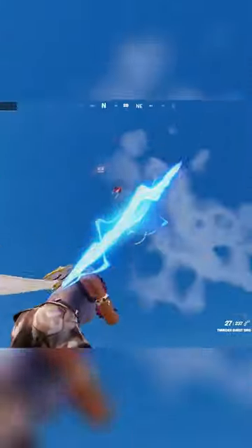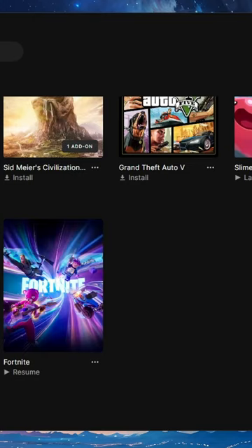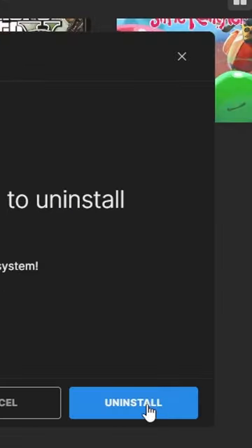So yeah, the new Zeus Lightning Bolt is pretty broken, and on top of that, pretty much everybody and their mothers have one since Epic wanted to make these spawn from literally every chest. But no need to fear — today I'm gonna tell you how to counter this broken item. Go into Epic Games Launcher, press these three dots in Fortnite, press uninstall, and press uninstall. Thanks for watching.